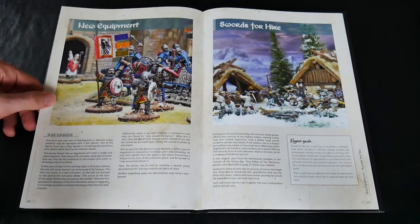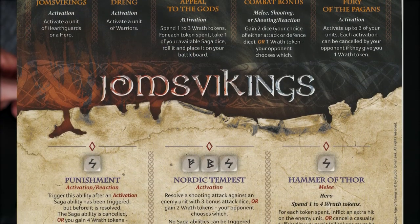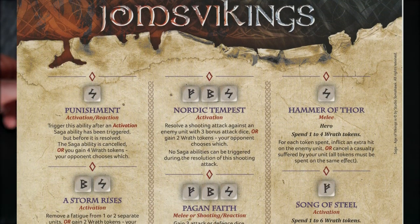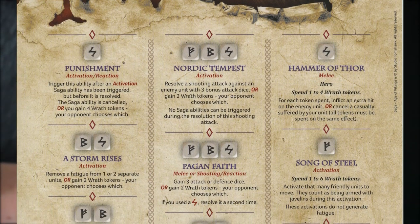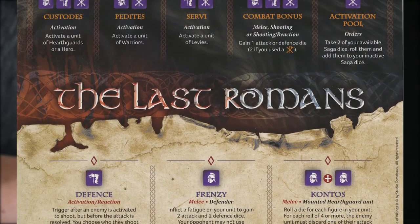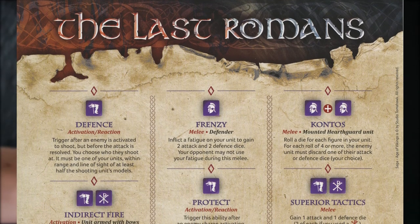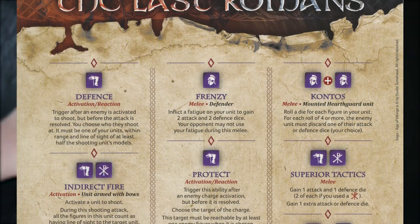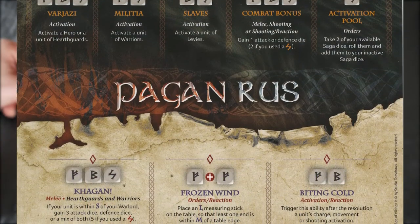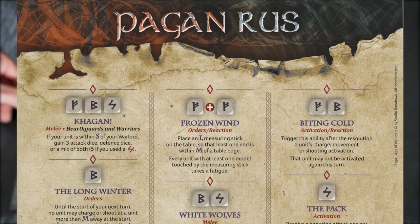The battle boards are at once familiar and different. Most abilities are still there, but nearly all of them have changed in some way. John's Vikings still accumulate wrath and need it to activate abilities, but there is now no upper limit on how much they can have. The last Romans, early Byzantines, are very similar to the old Byzantine faction, but now have a basic ability, Proelium, which can add dice to improve their abilities. Pagan Rus, meanwhile, have a similar feel, but every ability has changed, so they are a force you need to entirely relearn.